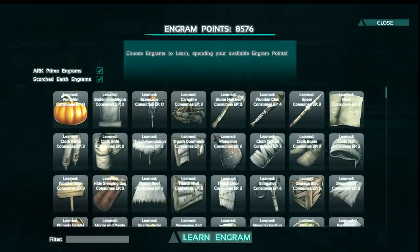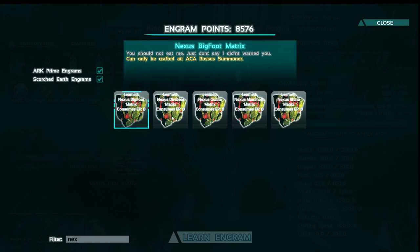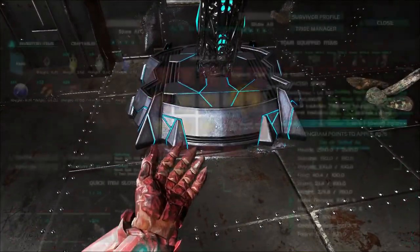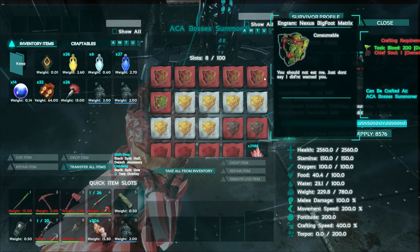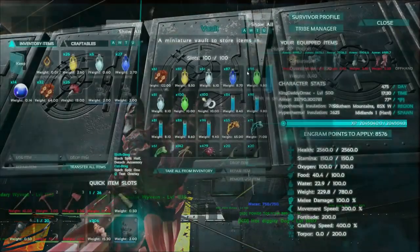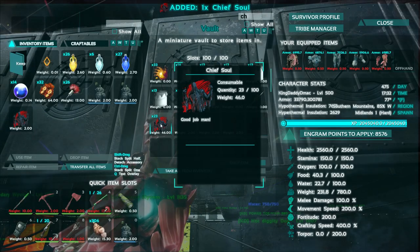There are these new things called Nexus — Nexus Bigfoot, Nexus Dire Bear, Gorilla, Mammoth, and Rhino. I heard you can now contain these guys. Once you unlock the engrams they all show up in our bosses summoner. They require 200 toxic blood and one chief soul, so that's not too bad — we can definitely do that. Let's grab a chief soul and give this a try.